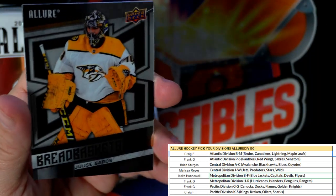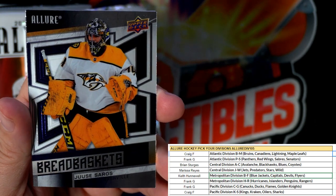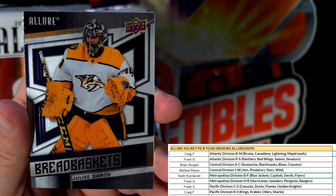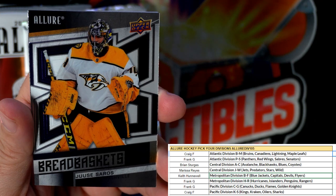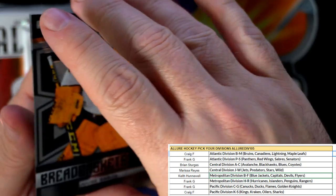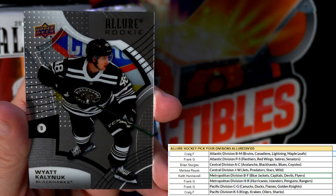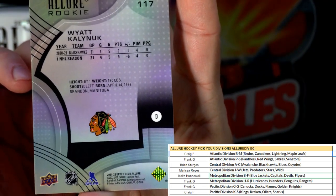Then we got a bread basket — these are a tough pull too. That's the Predators, and this one's going out to Marissa. He said, 'Are the Hansons in this?' Yeah, we got a rookie right here — Chicago Blackhawks. Brian S, coming out to you with the Allure rookie Wyatt Kalynuk.